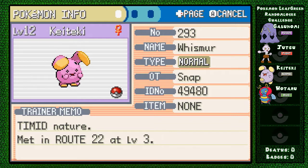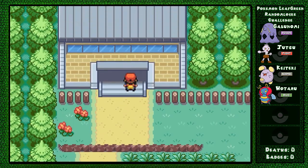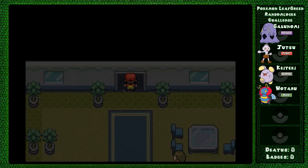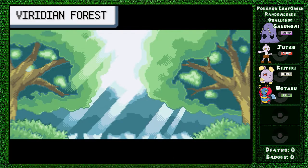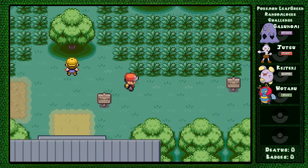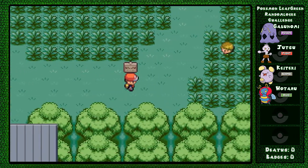We have Keiteki the Whismur and Jutsu the Tyro. With that we are going to be heading into Viridian Forest. I'm really excited to see what kind of Pokemon we are going to see in the forest - I love catching new Pokemon, and the randomizer really makes it exciting.